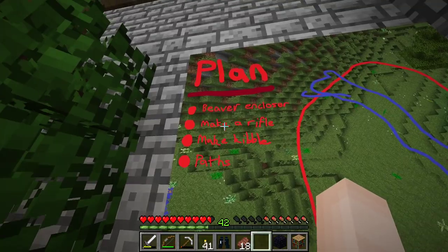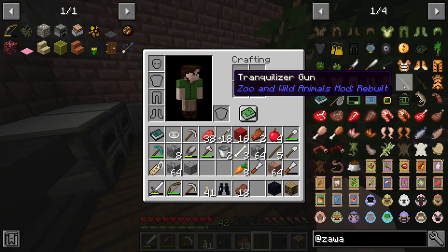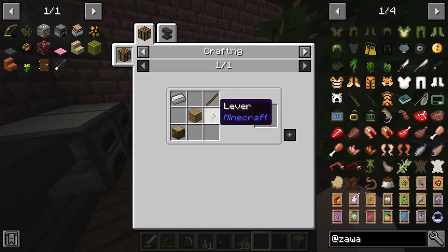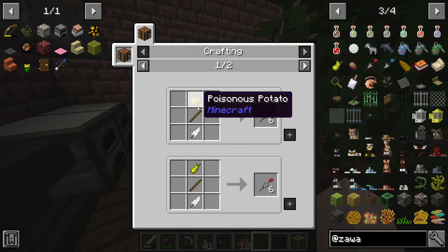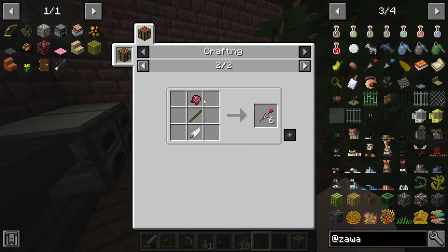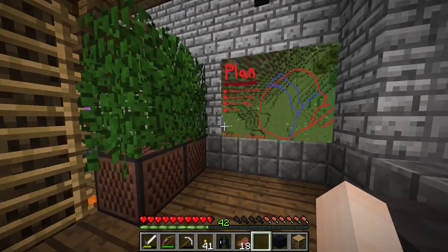Another part of what I want to do today is make a rifle — they're not too hard to make, just one iron, oak wood, leather and a stick. It's a bit harder to make the tranquilizer; I need either a poison potato or a toxin sac. I don't know how to get a toxin sac but I do know how to get fermented spider eyes, so that's probably the one I'll aim for.